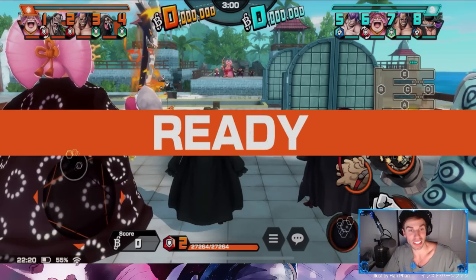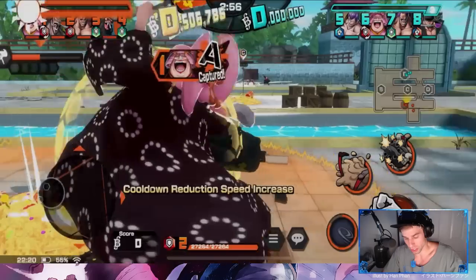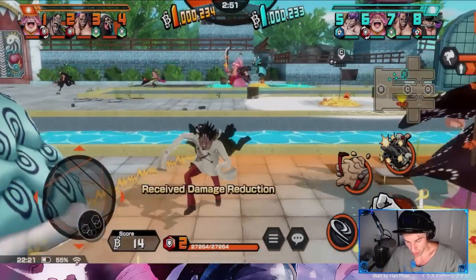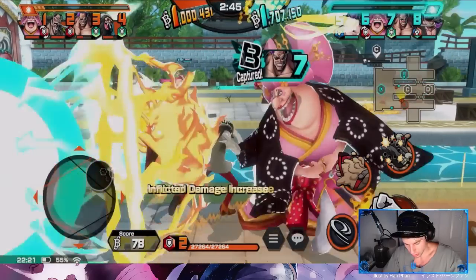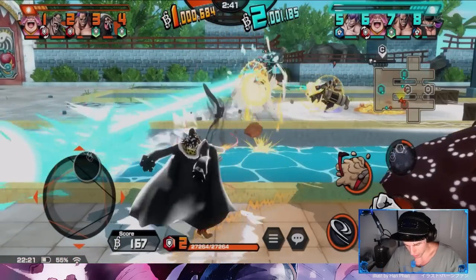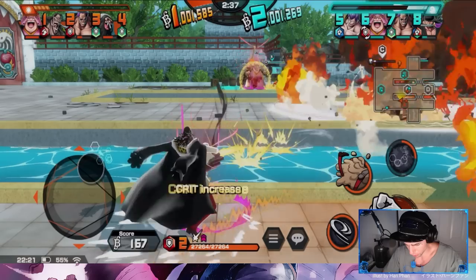Alright, let's see how this goes. We've got to watch out for Charlotte Cracker — his ignore damage reduction can be a big killer. We do have a full defender team — four full defenders, I've never seen this in my life. Let's use this skill on Charlotte Cracker and try to hit him so we can get our crit stacks.